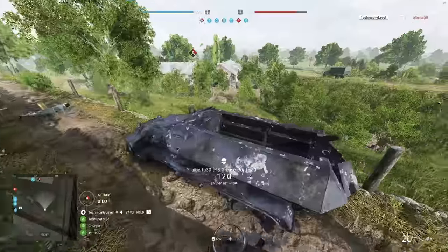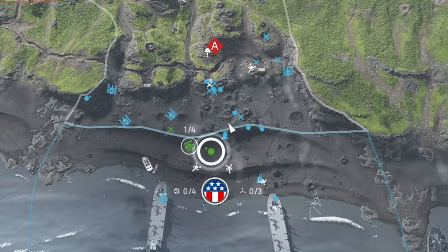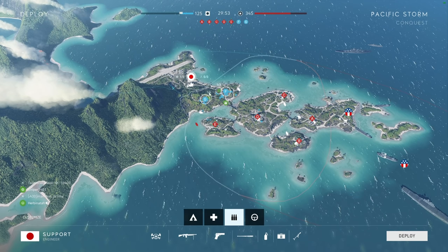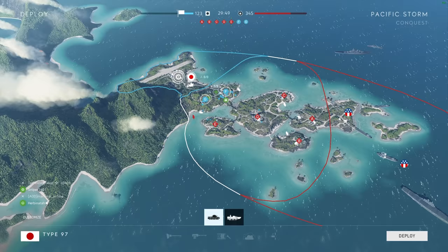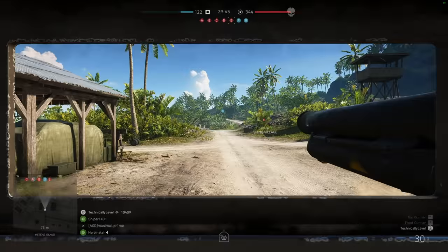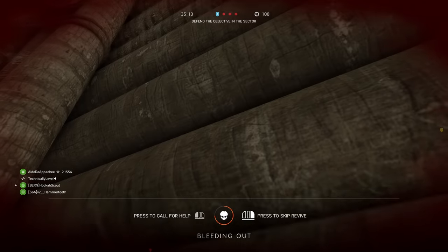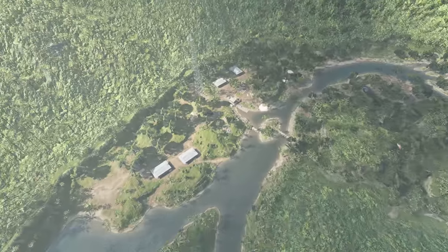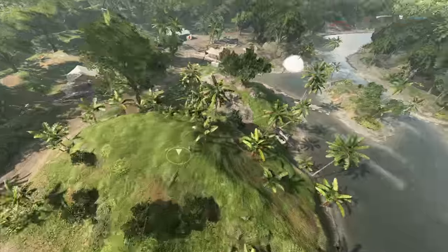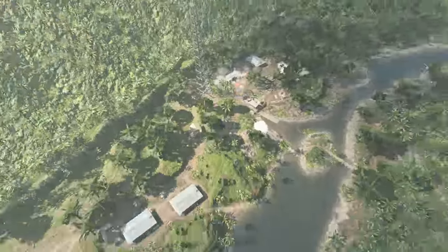There are also notable UI and general changes. Most obviously, there are now counters for all vehicle spawns showing how many can be spawned at once and how many are available — a massive improvement over before, when you'd sit in the spawn menu waiting without knowing if vehicles were all deployed. Now you'll know at a glance if it's worth waiting for a specific vehicle. Spawning on squadmates now gets aborted if they enter combat while you're spawning in, which should cut down on instances where you pick a buddy to spawn on only to get instantly killed before you can move.